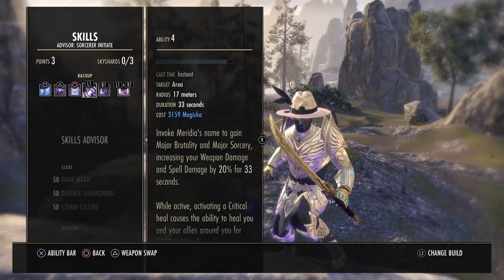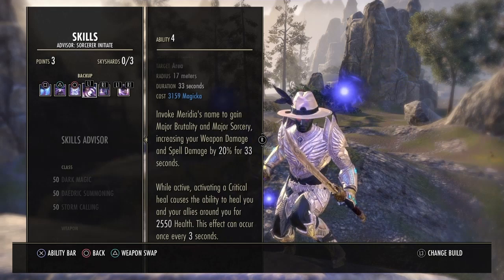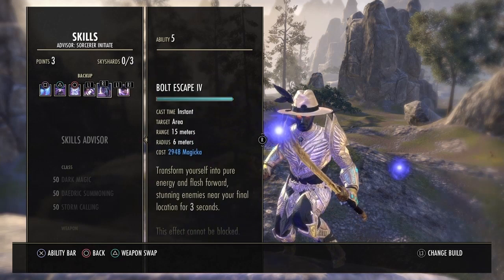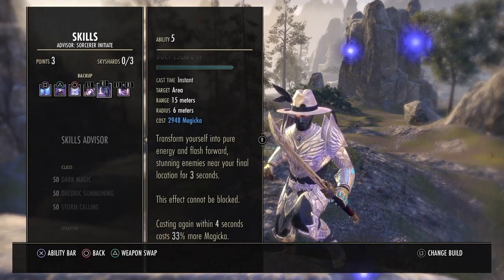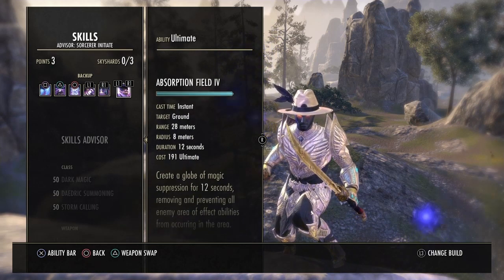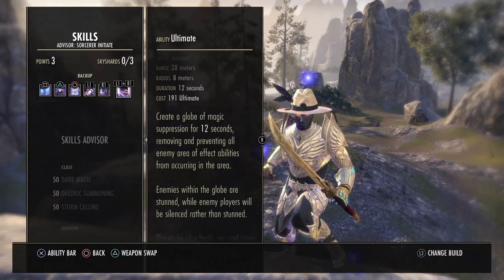Next we have Power Surge — use this whenever you need to boost your DPS. It increases your weapon and spell damage by 20% for 33 seconds and also heals you and your allies for 2,550 every three seconds, while boosting your spell crit. Bolt Escape is also on the bar — you don't really need it, but as a lower level it helps you get out of slowing circles quickly.